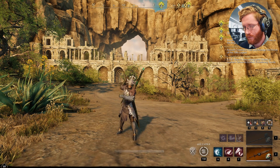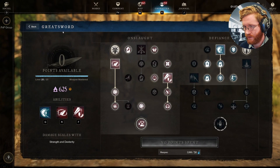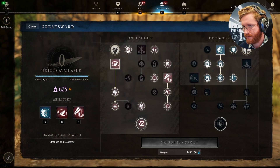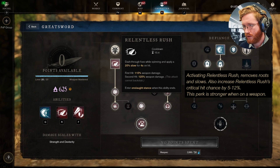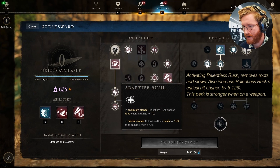First up is going to be the Greatsword Masteries. The Greatsword has two different stances: Path of Onslaught and also Path of Defiance. Both of these have a significant effect on how you're playing your build, so be sure to pay attention to which one you're in while you're fighting. We're going to be taking Relentless Rush, which is going to slow our enemies while giving us empowerment and either healing us or rooting our enemies for one second, depending on what stance we're in.